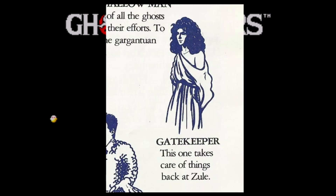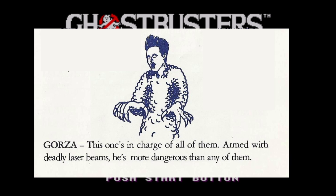We have the Gatekeeper — this one takes care of things back at Zoolie. I guess she sort of cleans and keeps everything organized for the Master. And now the big bad according to the instructions: Gorza. Gorza is in charge of all of them, armed with deadly laser beams, more dangerous than any of them. I thought it was a she in the movie — it could be whoever it wants to be, right? I guess the game has it wrong. He's the Megatron, sort of leads all the ghosts of the game. I didn't know there was a head ghost leading all the ghosts — that's kind of cool.